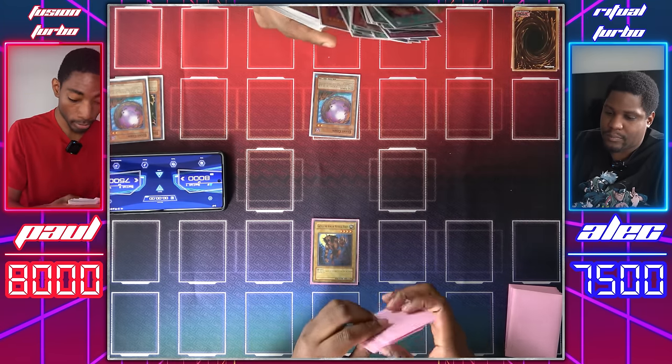Yes — Dark Duel Stories! Summon Skull attack Gazelle the King of Mythical Beasts — gonna take a thousand. Then attack directly with Giant Germ for another thousand. And finally the Twin-Headed Thunder Dragon attacks for 2,800. All right.